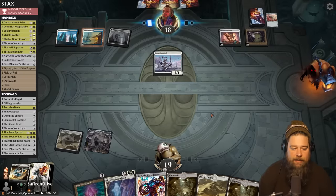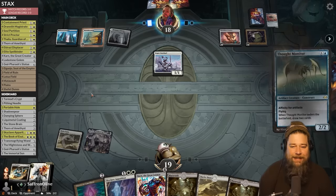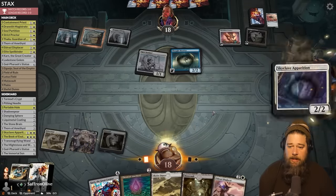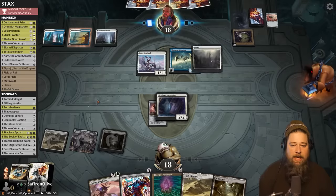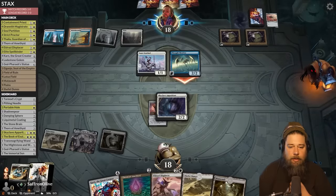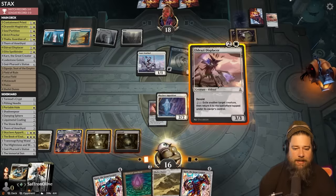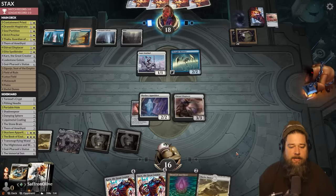Opponent plays Springleaf Drum and Thought Monitor. There's the Displacer. We really want to get rid of this Foundry — let's Skyclave it just in case our opponent tries to go off with Ornithopters. We play another Karn. Maybe we just use Displacer to play around the Sentinel — Displacer into Skyclave is kind of cute. Opponent plays Glass Casket on the Displacer. At least now we can play Karn and pay the one. Karn comes down, artifacts are shut down.